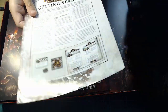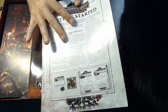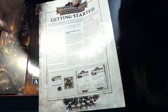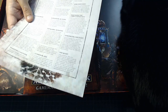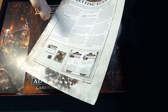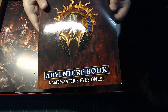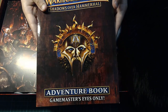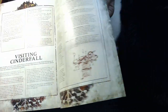There's a getting started sheet that takes you through a game turn as if you're playing as Lord Castellant, which is really useful just to get your head around the rules. It gives you a more visual explanation. There's also an adventure book — if you're not a GM and you're thinking of playing this, look away now. It's full colour and really easy to follow.